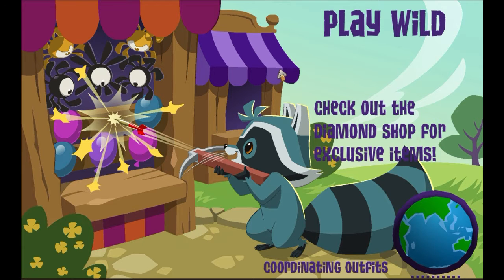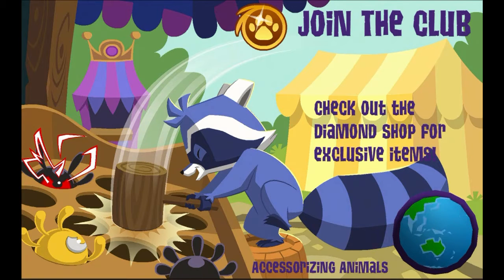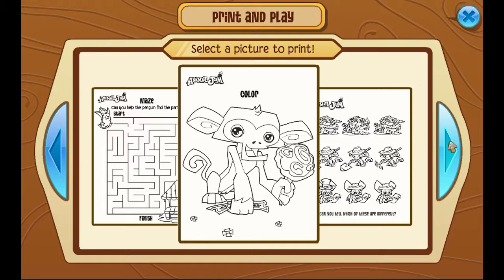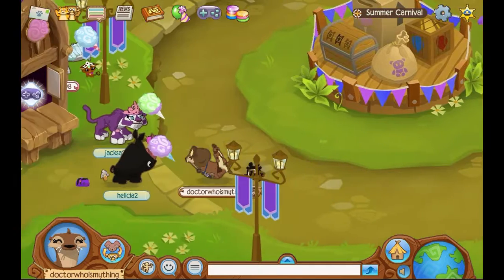At the end of the video there will be a giveaway, so make sure to keep on watching. Now we're in the summer carnival. Over here in the summer carnival there's a print and play section — you can print out one of these pictures. There's one that tells you which one is different, a coloring page, a little maze, and all these options. They are super fun and a great way to pass time in the summer.